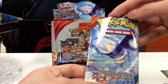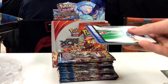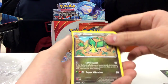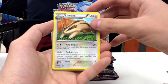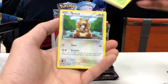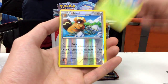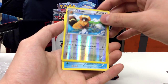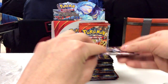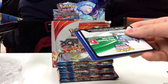Next we have a Primal Kyogre pack. Hopefully we get a nice Primal Kyogre — oh no. Cold card to the side and free from the back. So we have a Vibrava, Vainoon, Kyogre Spirit Link, Spheal, Lotad, The Doof, Staryu, Volvi, Reverse Hollow Vibaro, and a Swampert non-hollow rare. I really like Swampert — it's one of my favorite water starters. Too much water.